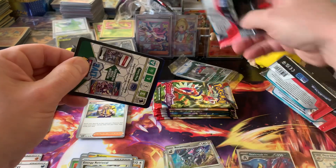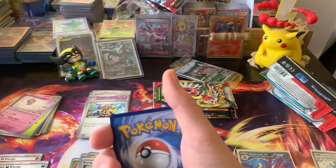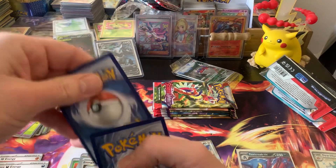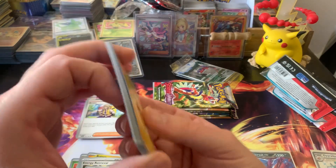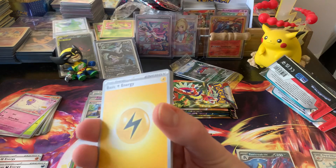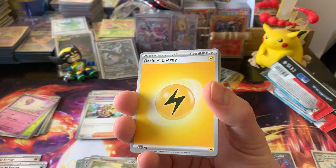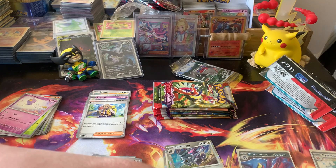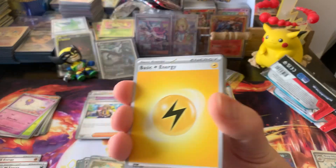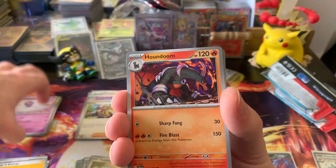I wonder, are there two different code cards now? Well, late in the X and Y era they made two different code cards so people could weigh them. But with two different reverses and a holo in every pack, I bet there's only one kind of code card now. The backs of them all look the same to me, so yes — only one code card. They don't have to worry about packs being weighed.